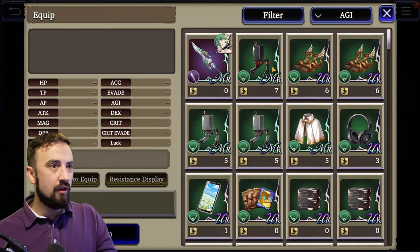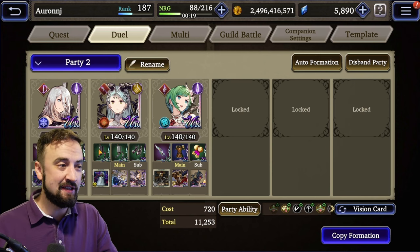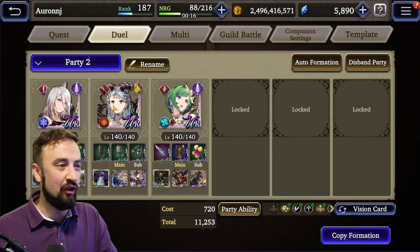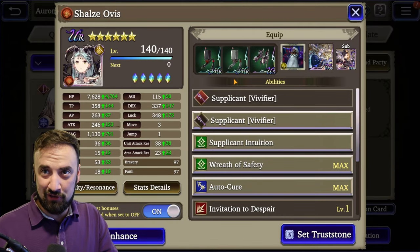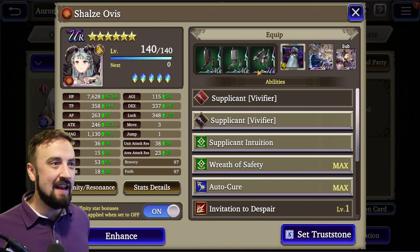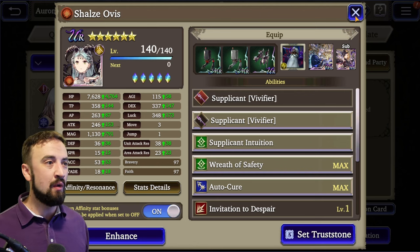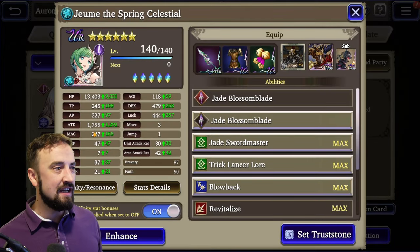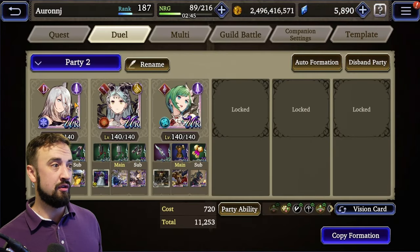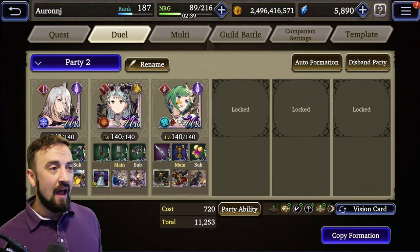For A2, let's give her gear real quick. With Shalza, a little memeing with the double pods, but that is single target resist, AoE resist, and a lot of agility with the shoes. She's at 115 agility with all these little agility things stacking on her. Joom's stats with this gear: 30 unit resist, 42 AoE resist, 118 agility, 1755 attack, over 13k HP. She is ready to dominate. A2's stats also looking really, really good.